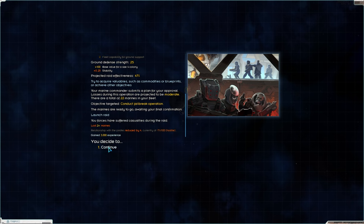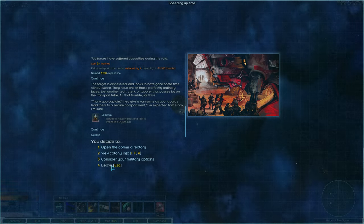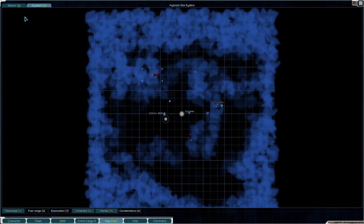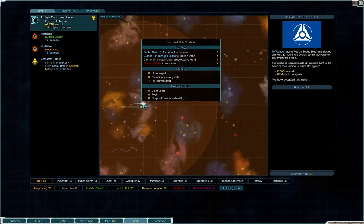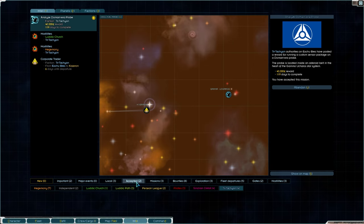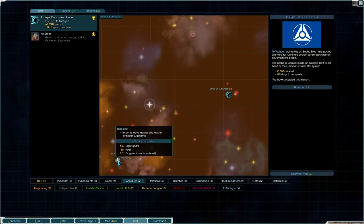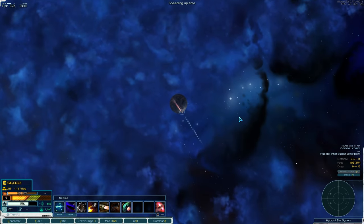Two marines lost their lives, but I got there — jailbreak complete. Return to and talk. Okay cool, go. Gotta go all the way — do we have to go all the way back over there? Accepted missions — all the way back down there. We might go out here first just because I'm already here.